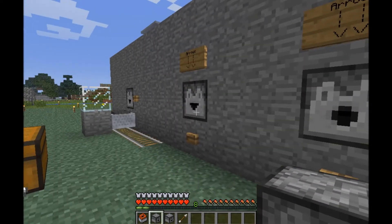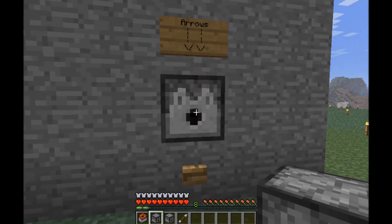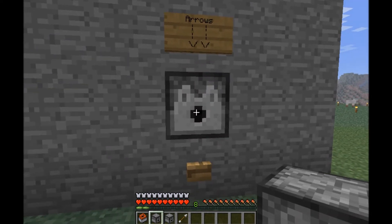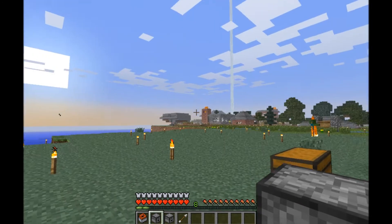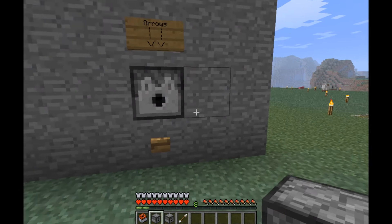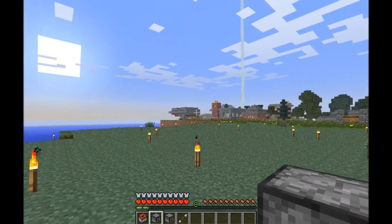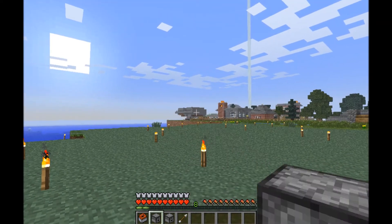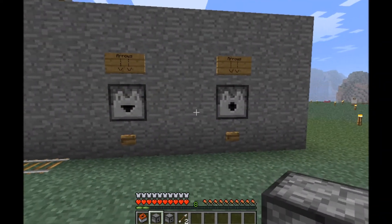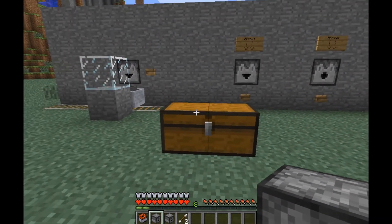That's going to be very nice. Obviously you can still use these dispensers for arrow shooting or killing machines — I don't have a killing machine yet for cows and pigs. But I actually do have something I want to show you right there, though I'll show you that at a later date. It's going to be an interesting thing for sugar farming.